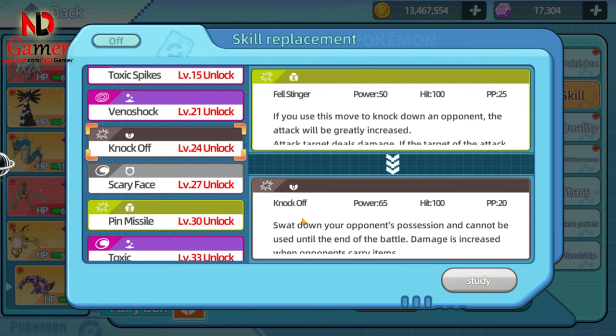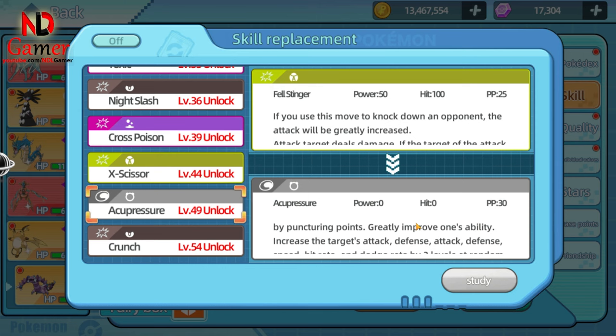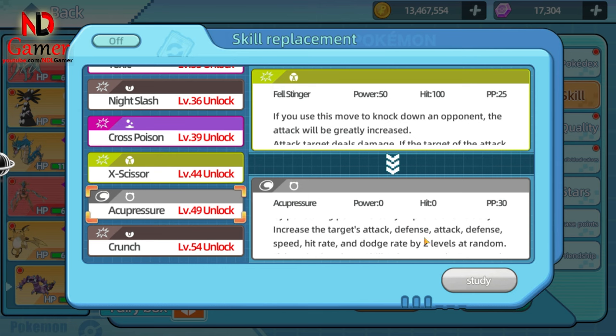Alternatively, you can use X-Scissor. For buff skills, you should choose Acupressure — it randomly boosts a stat by two levels, and I think that's pretty strong.